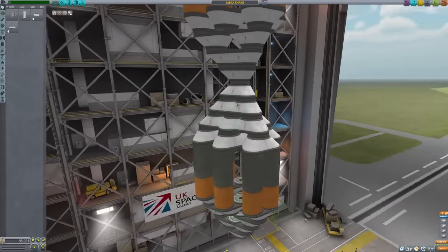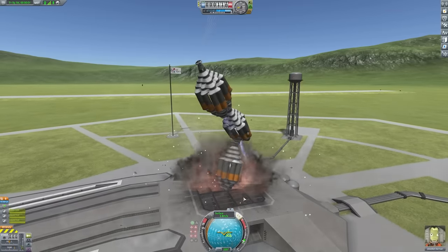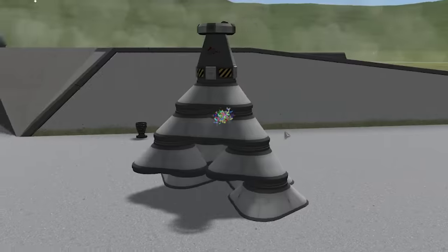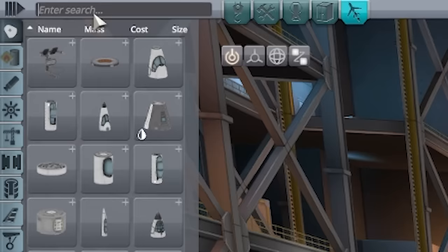Let's copy another one and take it for a spin. It's probably going to fall over, so I need to launch straight away with full power. SAS on. Oh no, the parachute went off. Jeb's okay though - safety is the UK Space Agency's number one priority. Was it called launch towers? I'm pretty sure we can use this - last time I was told about launch towers, I thought you meant launching towers into space, and we launched the Eiffel Tower into space.